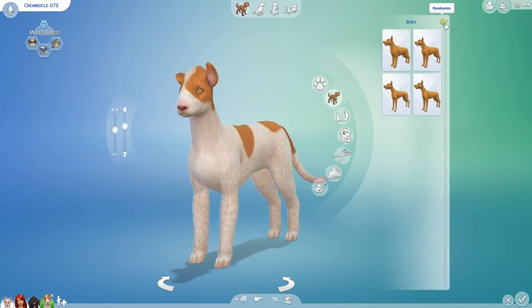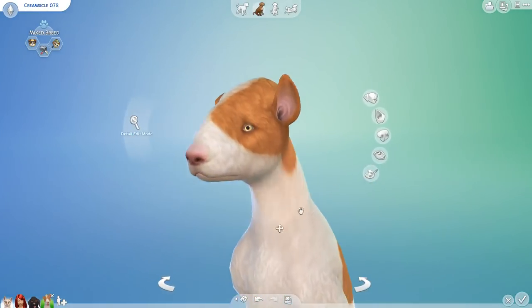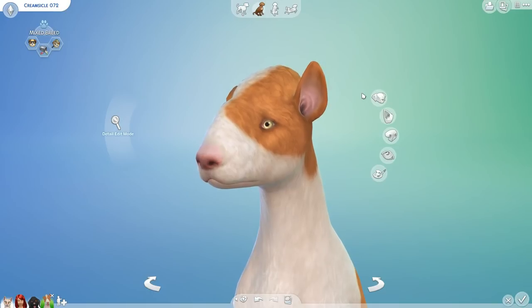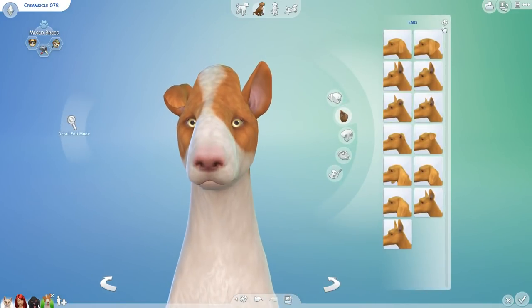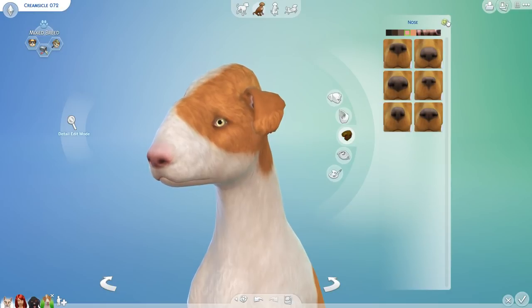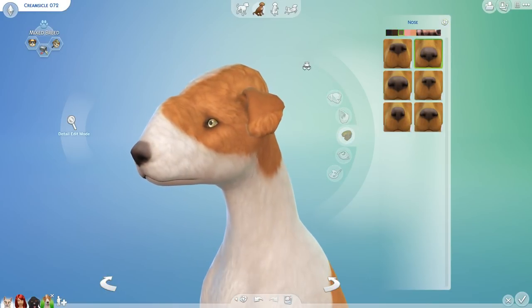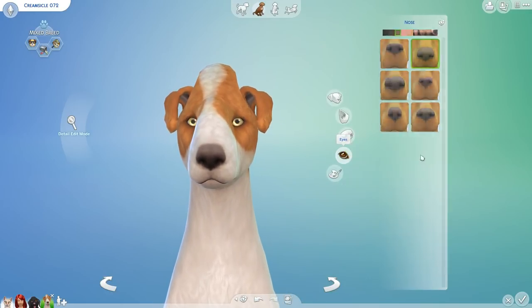We are going to randomize the body once — doesn't look like anything happened, but that happens sometimes. We're going to not randomize the head shape, says the random dice. We're going to randomize the ears once more because it rolled number one again. Creamsicle, you have such cute little ears! We're going to randomize the nose eight times. With this kind of fur type, it really has such an amazing nose.